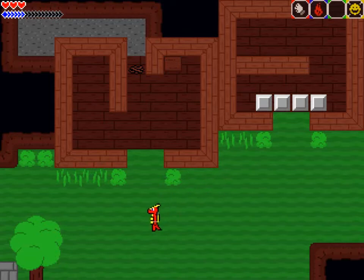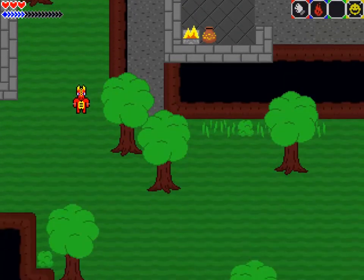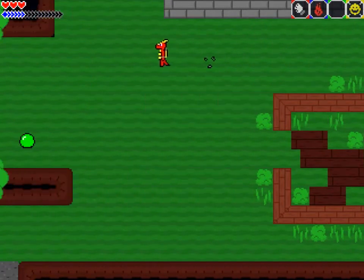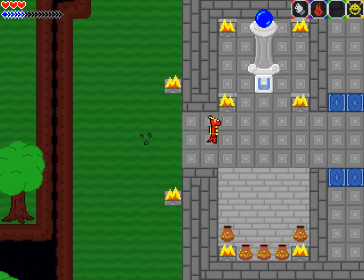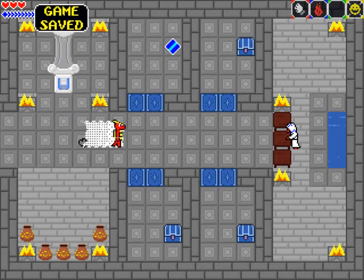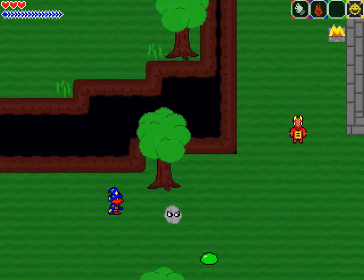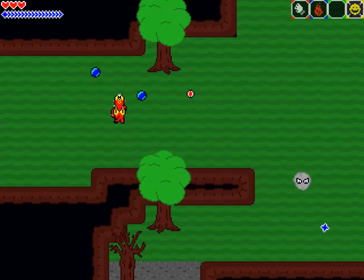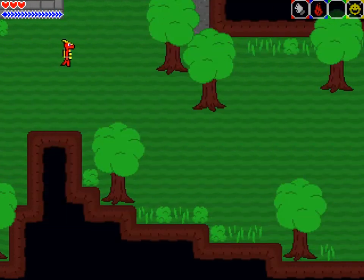I'm still not completely happy with the balancing of the magic. It's expensive and you don't get enough mana restoration stuff. Are you ready to see the fire? Look at it — flickery! And I made sure that the fire still reaches enough range so that you can see there are indeed spikes just at the edge of the light area.